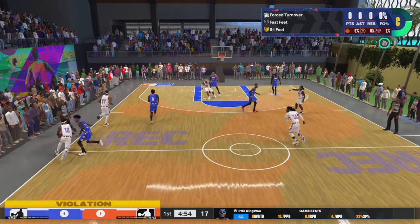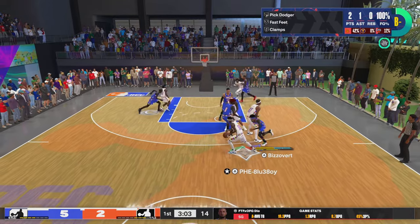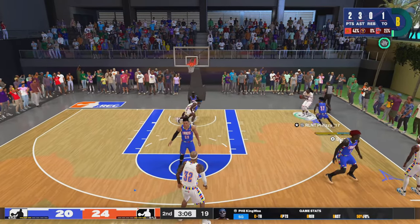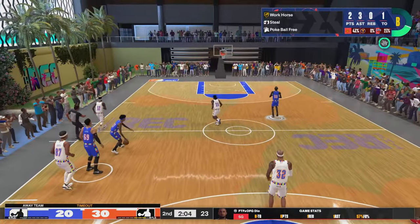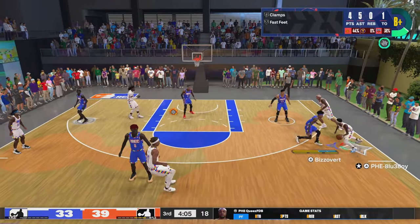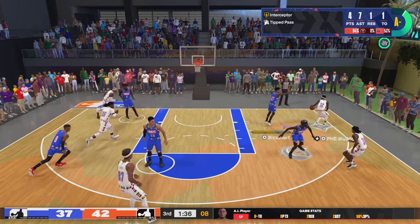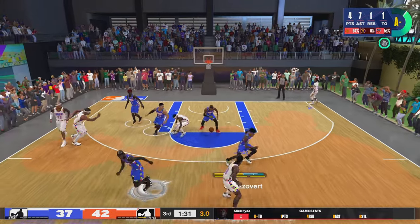Look at the defense I'll be playing on this build — this is Mr. 94 Feet. Comment down below 'Mr. 94 Feet' if you made it this far in the video. This is a point guard's worst nightmare. See me hounding and harassing this dude around the perimeter — I caught up with him, that's that 95 speed. Look at the contest. As you can see I was just causing havoc; I completely shut this guy out. He only had like six points, four assists, and like eight turnovers.